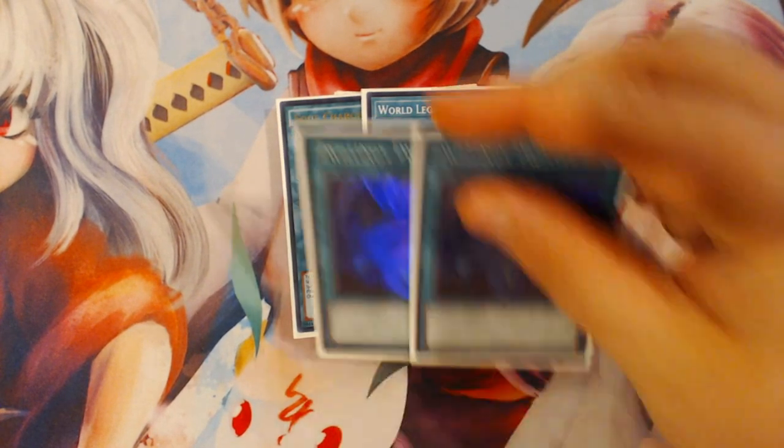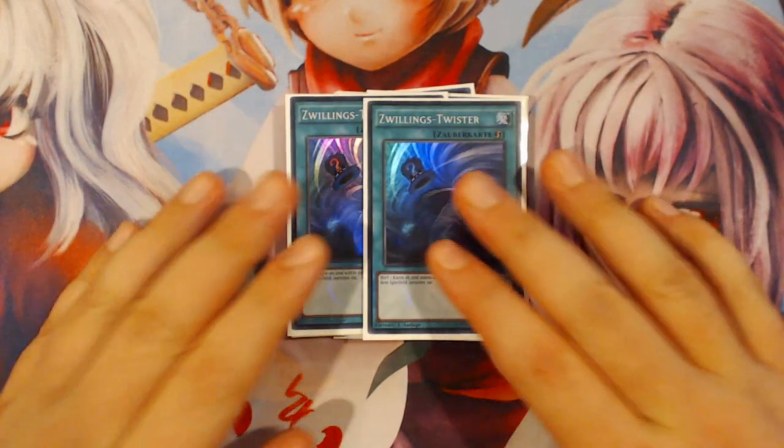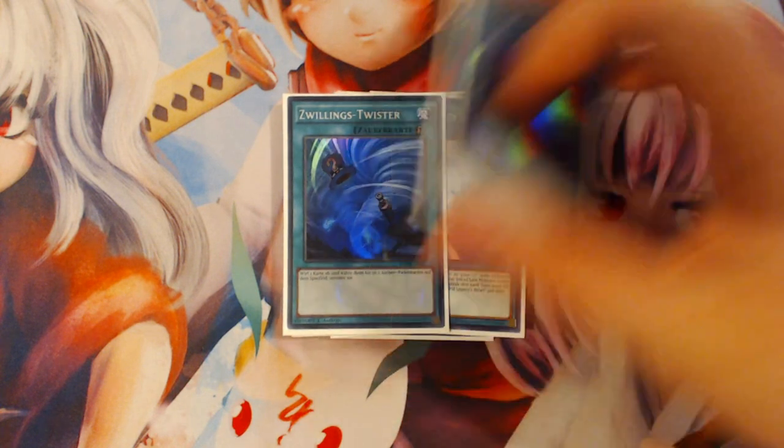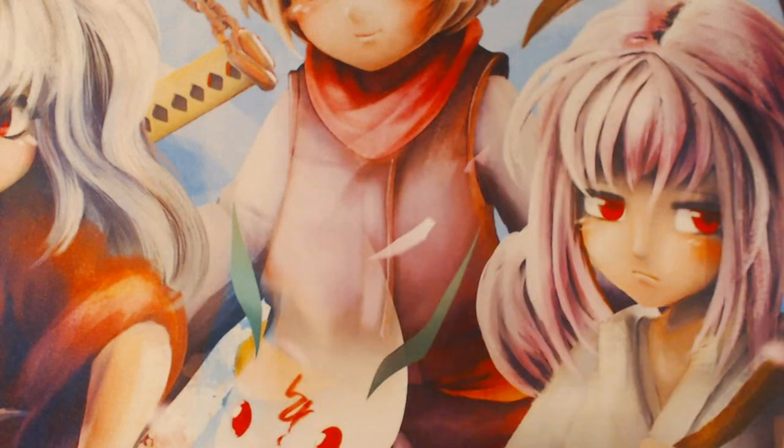The last two cards in the main deck are two copies of Twin Twisters. You have the Kaijus that deal with monster threats going second, but with this deck you're at a severe handicap to back row — things like Floodgate Trap Hole, Solemn Strike, Solemn Warning. You definitely don't care about Dimensional Barrier because your entire deck focuses around Link Monsters and Link is not printed on that card. But you still want outs for back row in your main deck when you lose the die roll.